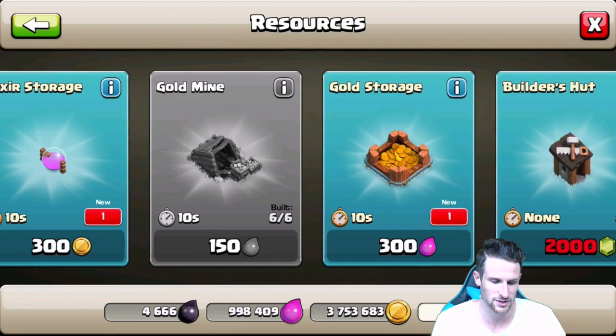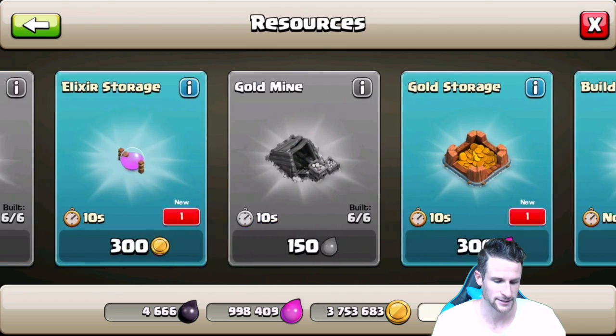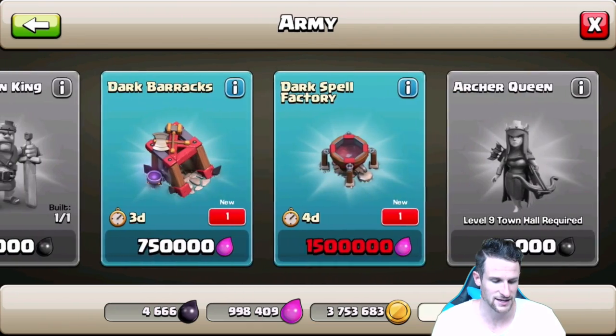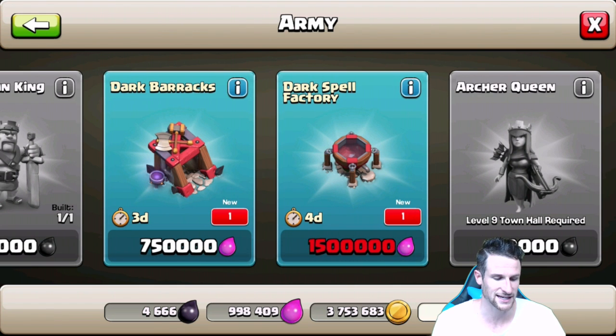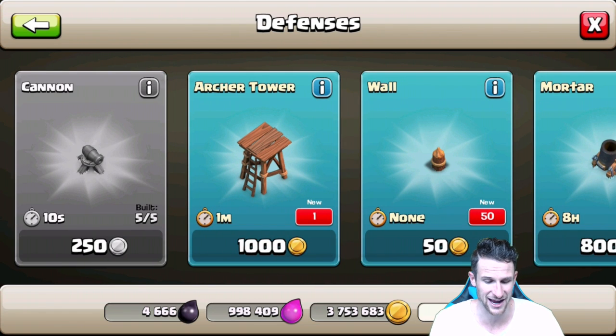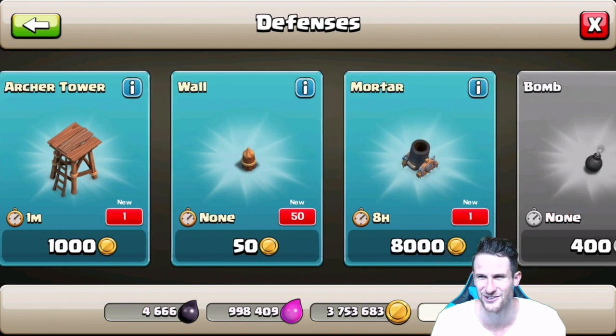So we can build new storages. Another Dark Elixir Drill, that's going to be awesome. And for Army, we can now get the Dark Barracks — our second Dark Barrack — as well as the Dark Spell Factory. So that's another plus. And then as you can see, we've got 50 new walls, so that's the majority of them.